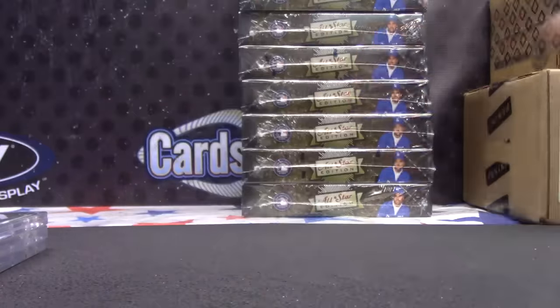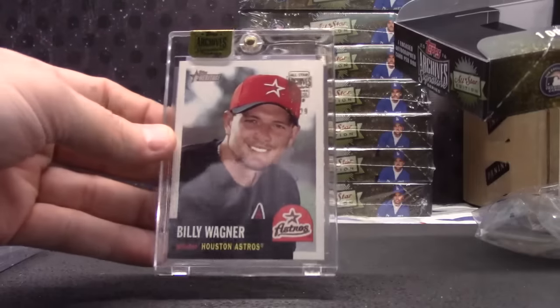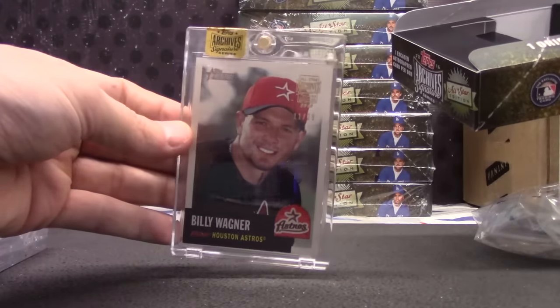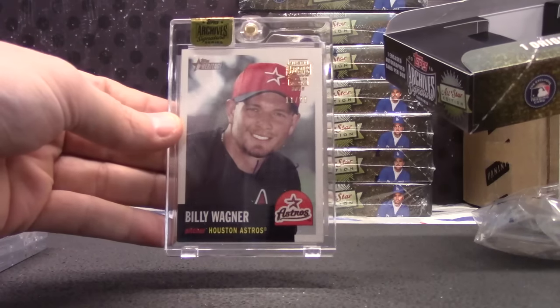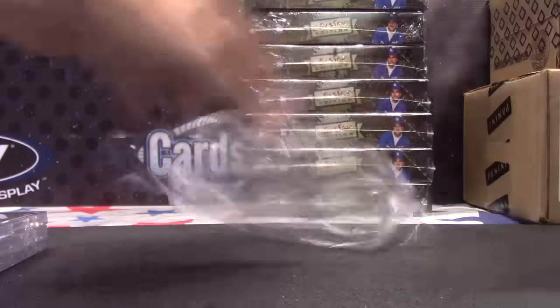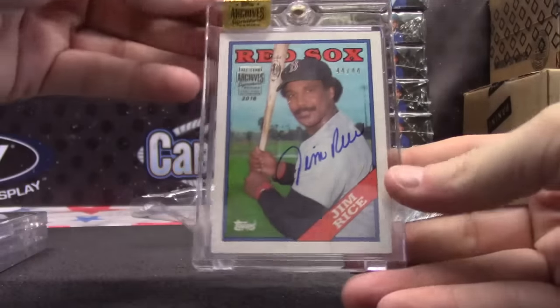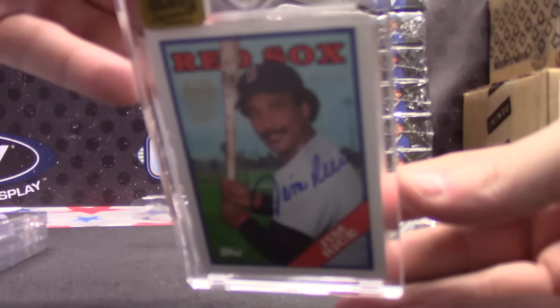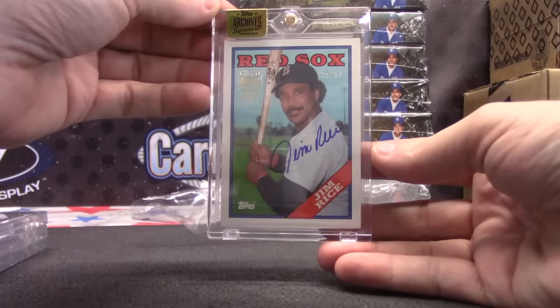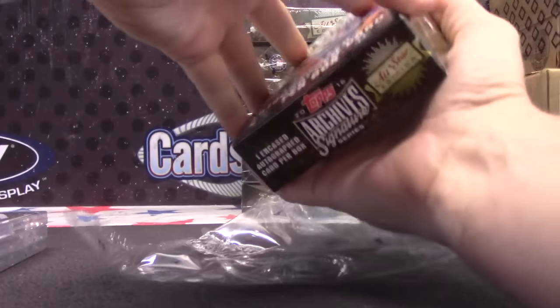Tebow, you got another. That is an ugly hat. 11 of 29, Billy Wagner. We got Jim again — 44 of 44, last one stamped. Cloud, you got three — actually four counting your other one. Jim Rice, Nomar.